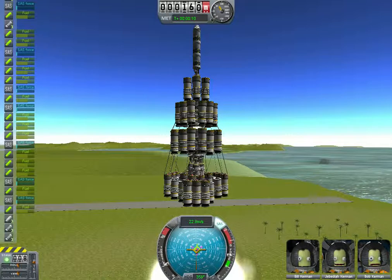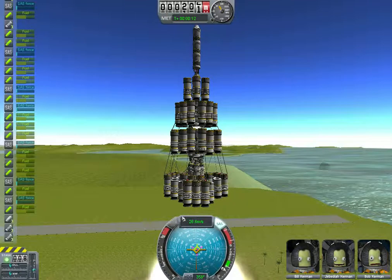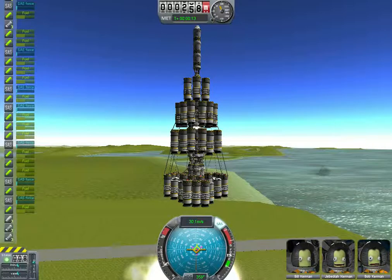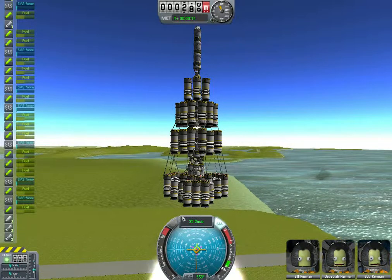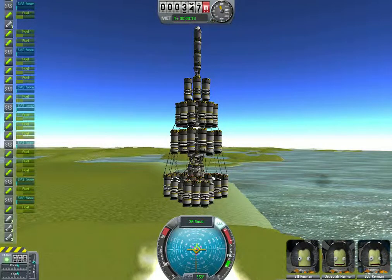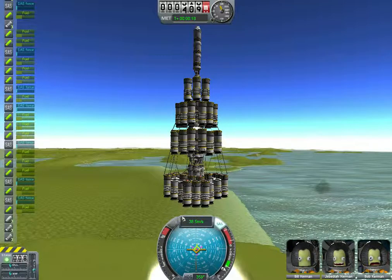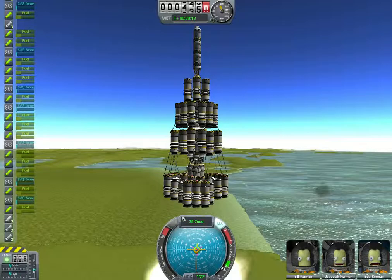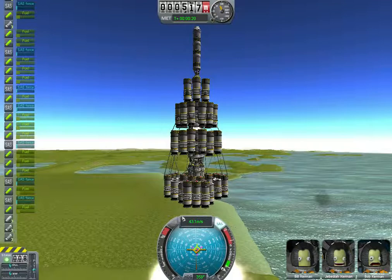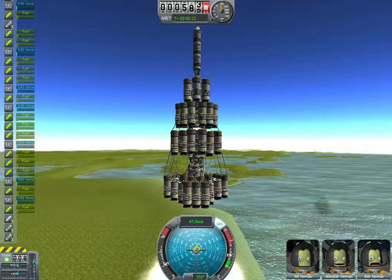I figured out what I did wrong last time — I forgot to throttle up. The solid fuel rockets only have one speed: go. But the liquid fuel rockets, their speed is determined by the throttle. Last time I forgot to put on the throttle because I used so many solid fuel rockets that it just boosted up on its own. So I'm at 44 meters per second and rising. Once this bottom shell is done, I'll break it off and start with the next one.